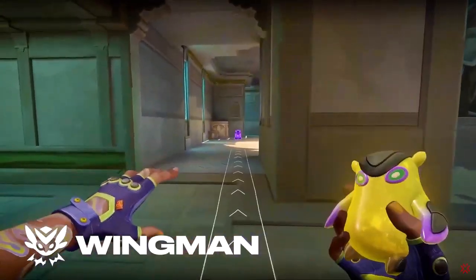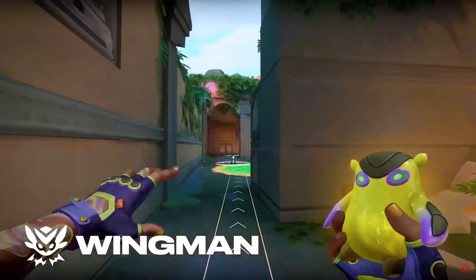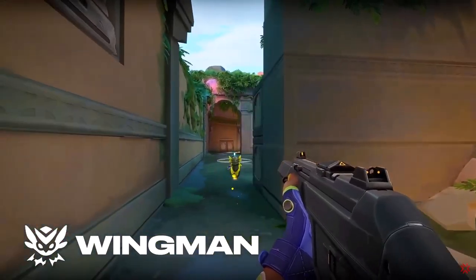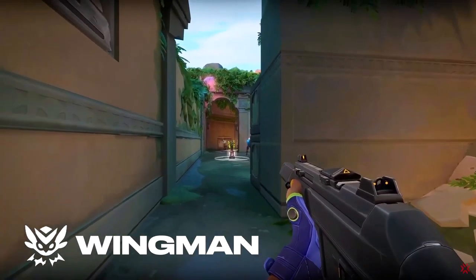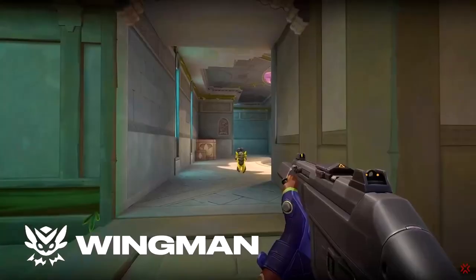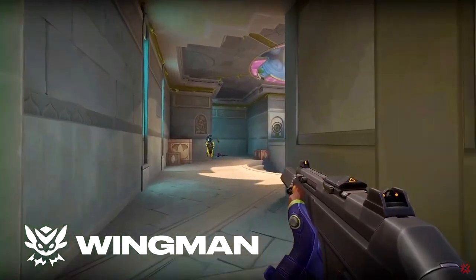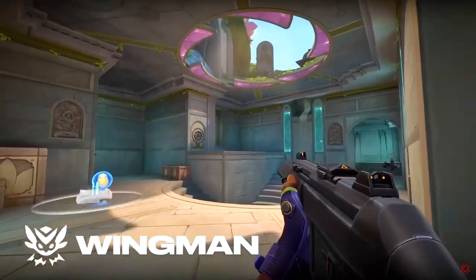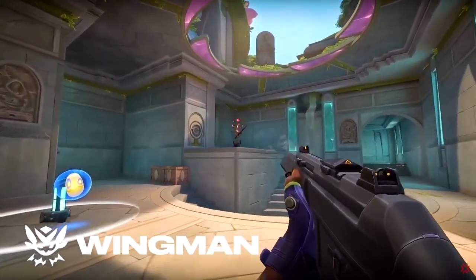Second, if you right click, it'll take the spike from you and plant it in the site. On the other hand, if you're a defender and you right click, it'll start defusing the spike. Keep in mind that Wingman can be killed while planting, defusing, or even while running. But importantly, even after you the agent dies, it'll continue to plant or defuse the spike, so the enemy must destroy him as well to prevent it from completing his task.